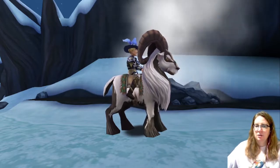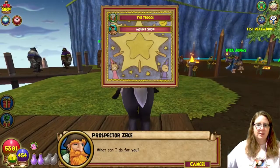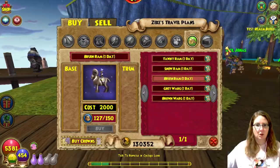The Snow Ram is also available as a potential drop from the Knight's Lore Pack. And you can always find them from Zeke in Griselheim — they are available as a one-day version, each for 2,000 gold.